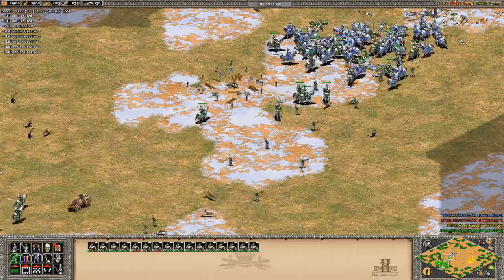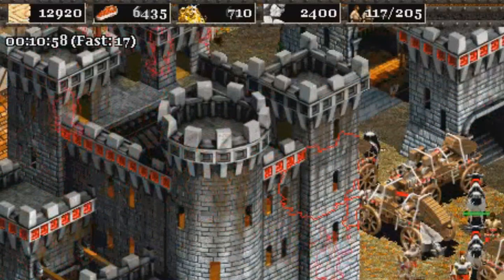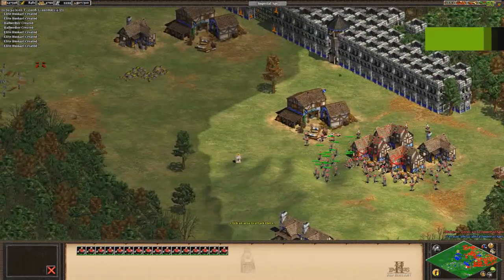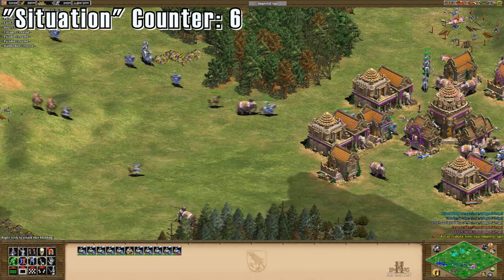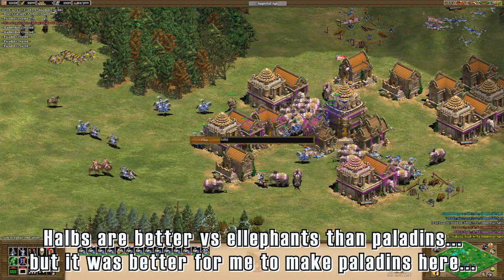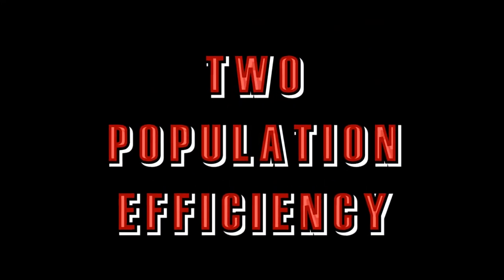Looking at cost efficiency, whether it's in total resources spent or in gold spent, can be useful in just about every stage of a game. For example, in the beginning stages of a deathmatch game, it's important to look at how much gold you're spending and to make sure you don't run out. However, I think that there are many situations where if you focus solely on cost efficiency, that will make your army weaker than it could be, because you might not be buying the best units. In that situation, you should actually be looking at population efficiency.